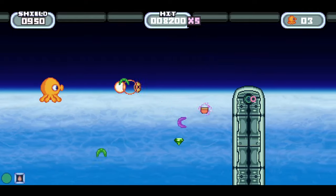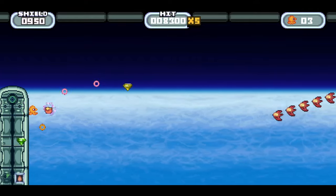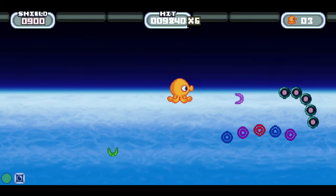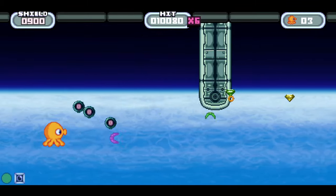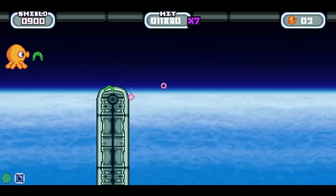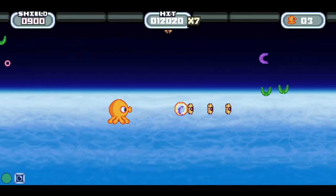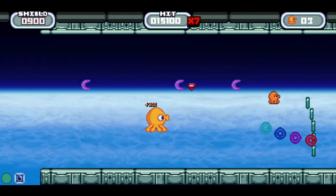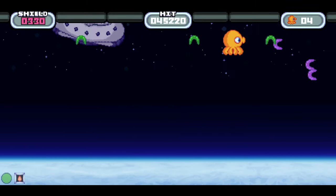I also really like the dodge mechanism in this shoot-em-up. With dodge, you'll be able to swerve into the background temporarily, which allows you to dodge attacks, walls, and enemies for a brief moment. Afterwards you'll need to wait a couple seconds for it to recharge before using it again. There were only a couple spots where it was absolutely necessary, but a lot of the game was designed to be much easier when utilizing this.